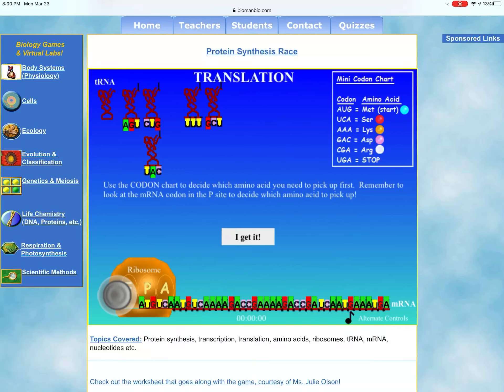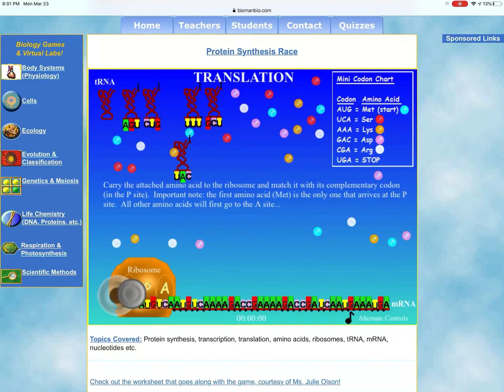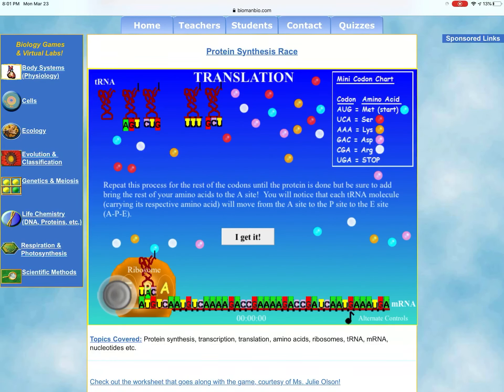Recall that the mini codon chart in the top right-hand corner says that the messenger RNA codon AUG means this transfer RNA needs to be carrying a blue circle amino acid. Drive your transfer RNA into a blue circle — bumping into it from left, right, top, or bottom — and it will attach. Then using the virtual joystick, drive it right into the P site. There is also a third spot in the ribosome called the E site for exit. The tRNA first goes into the A site, then the P site, and then exits, leaving space for a new one to come into the A site.